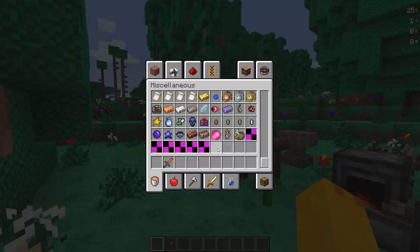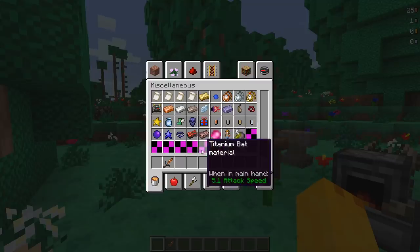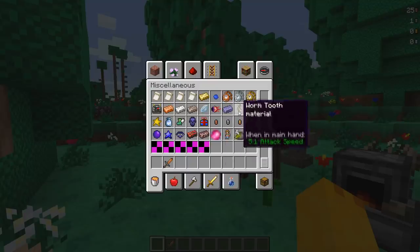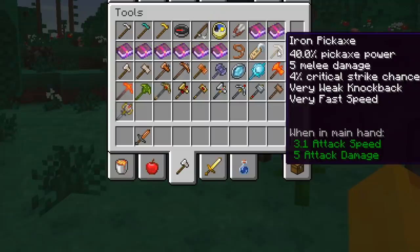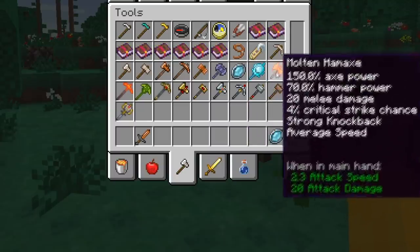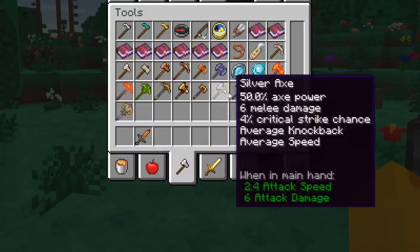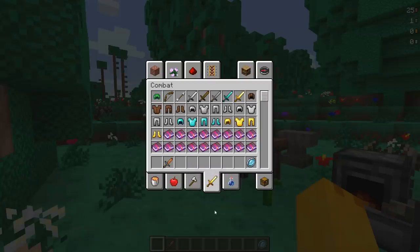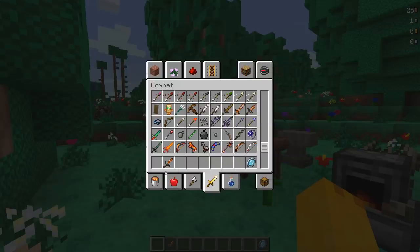There are some bars and stuff in here you can see. Let's look at the tools. We've got the iron pickaxe - it has all the information: very fast speed, very weak knockback, pickaxe power. We've got the copper stuff, the War Axe of the Night, the Magic Mirror, Ice Mirror, Molten Hamaxe, Molten Pickaxe, Cactus Pickaxe, Golden Pickaxe, gold stuff, silver stuff, wooden stuff, and the Pawn Hammer.